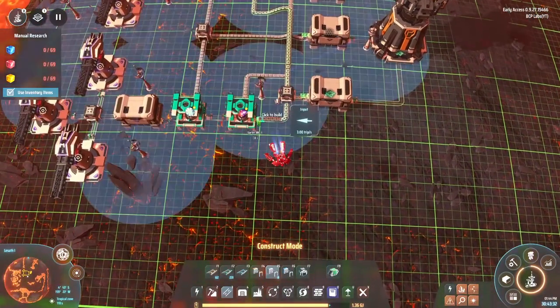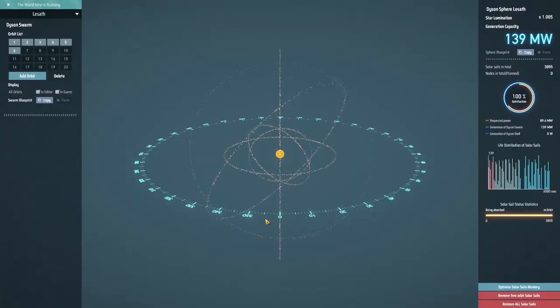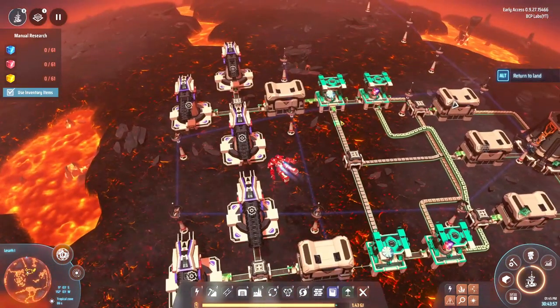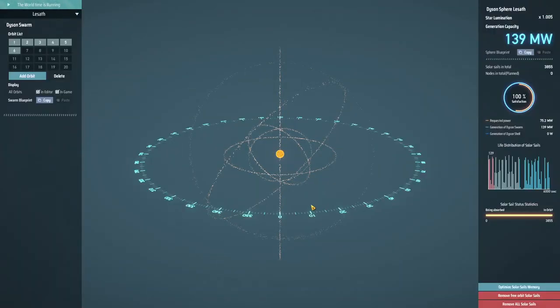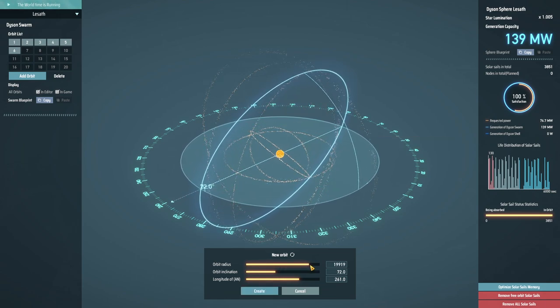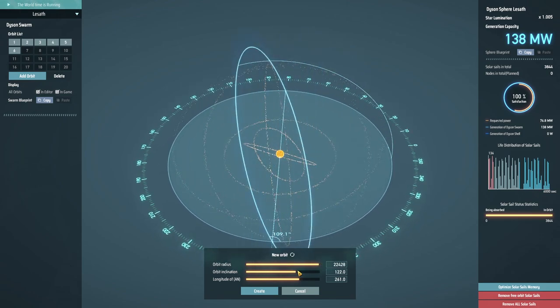Okay so I managed to get the second level of solar sail life going — we're actually starting to get a fair number now. I'm thinking maybe this planet here I might keep going with these rings — that'll add another 12 orbits. Although we have 20 orbits we can deal with. With the longevity increasing, eventually they should start to stick.